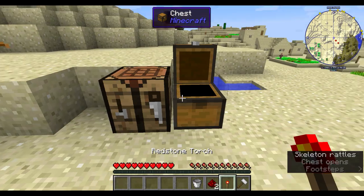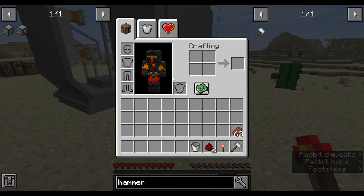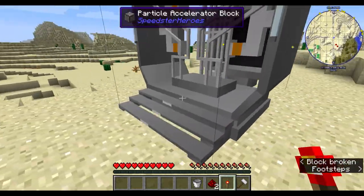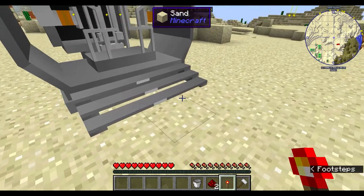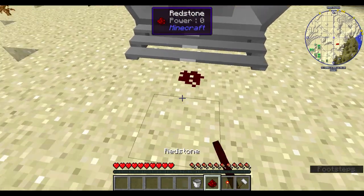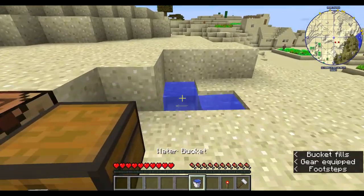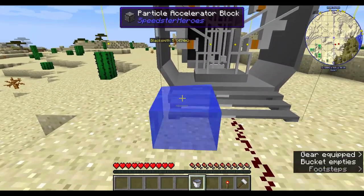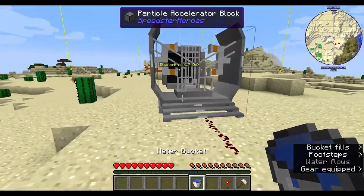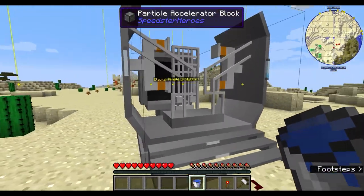Now you need to power it. If you use a mod like Hwyla or something similar, you'll still be able to see this as the particle accelerator block and the particle accelerator control block. To power it, put two redstone in, then the torch — I'll place the torch later — and seven buckets of water. If you right-click the water side it will just flow, but if you right-click the control block it will quickly flash and go into the machine.